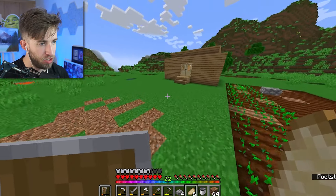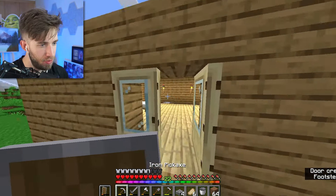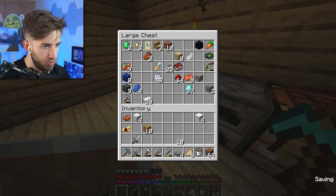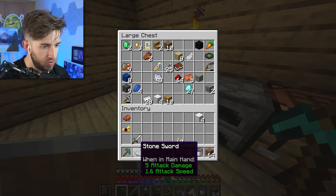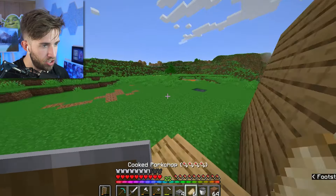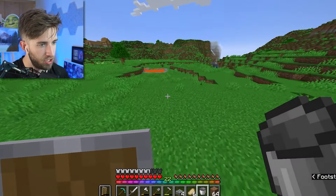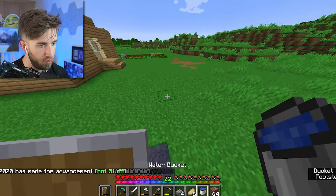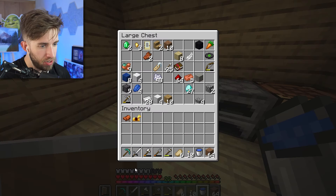I think the last thing we're going to do before we shoot off is make ourselves a diamond pick. We had to do it. It had to be done, my friends. The diamond pick has to be made. Let's put all of our iron away. I'm also going to get an achievement here too — you can get an achievement by picking up a bucket of lava. See, hot stuff. I think it's also useful to have a bucket of water as well. I think I'm going to go and tame a horse.